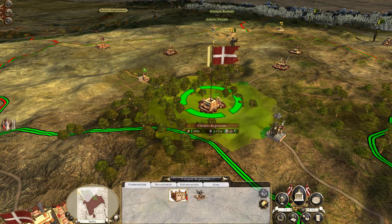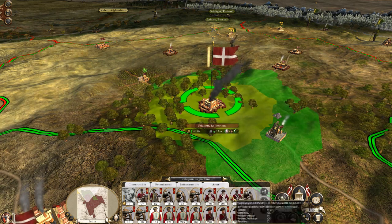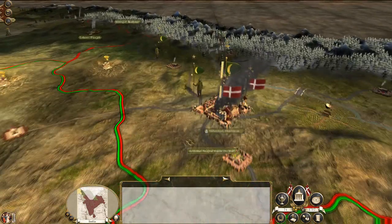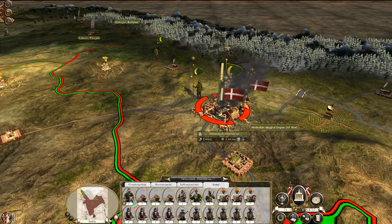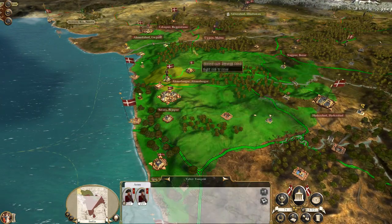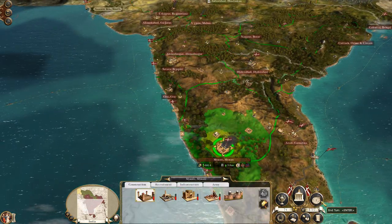So that's another region secured. We need to see if we can keep the experience of these guys up. Daipur is secured. We've got a bunch of mortars and Gurkhas and lots of other really annoying stuff. End turn - next turn I'll see about attacking Ahmedabad. Need to fix Mysore as well.